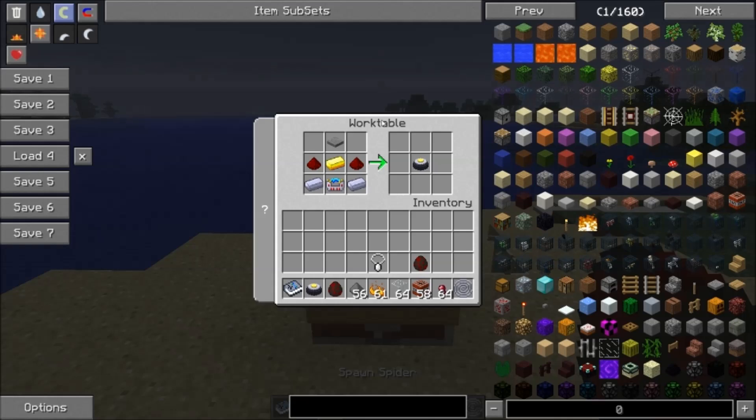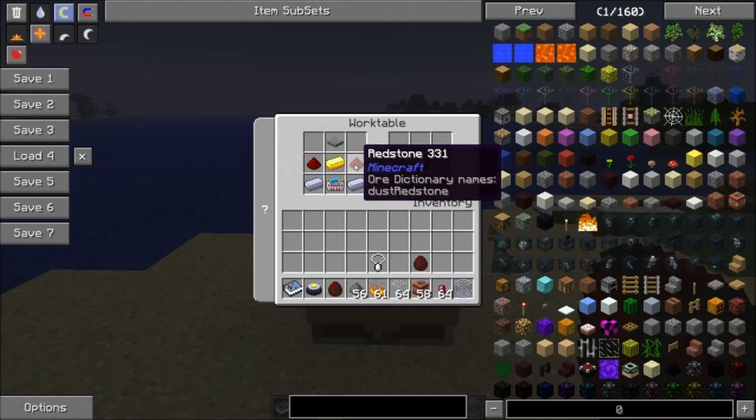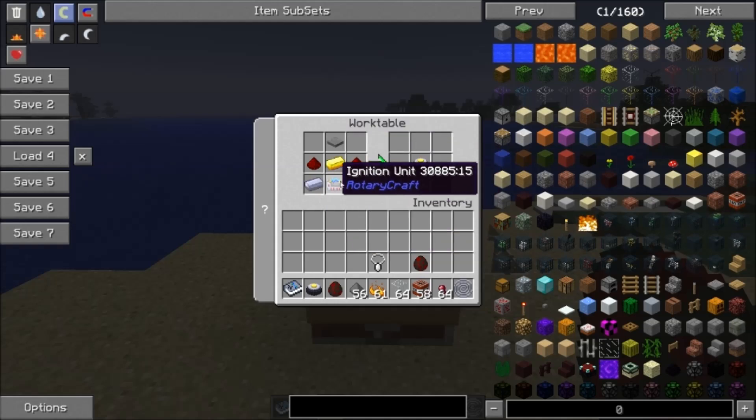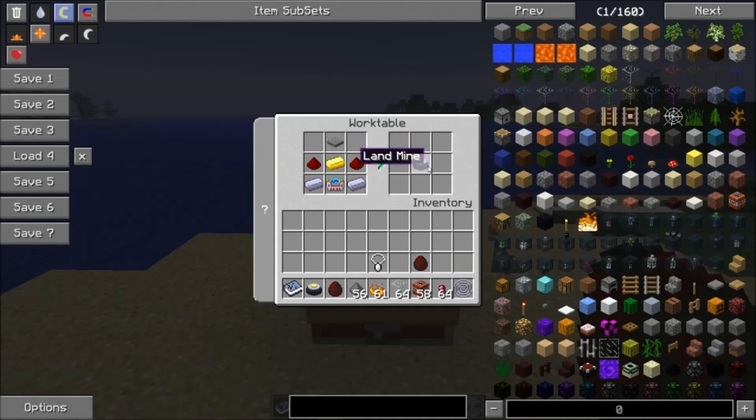To craft the landmines, you need an ignition unit, two steel ingots, a gold ingot, two redstone dust, and a fresh plate. All the ignition unit is is more steel and gold and redstone. So it's basically just a steel, gold, and redstone landmine.